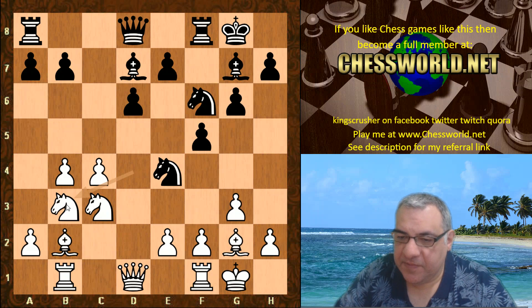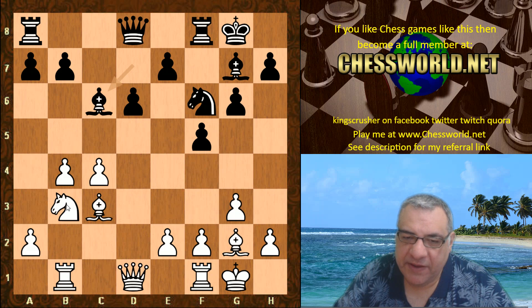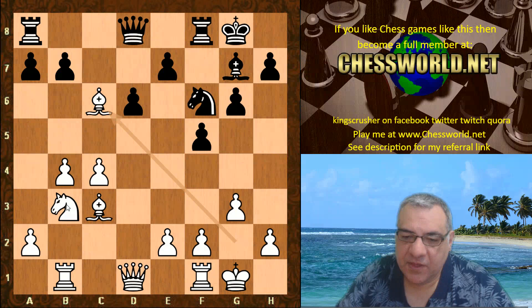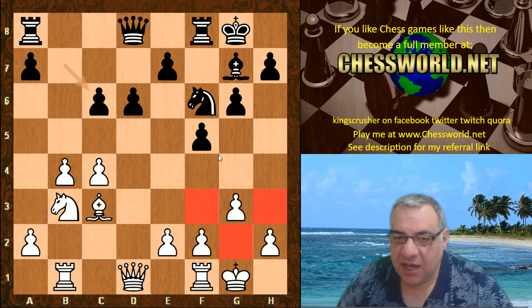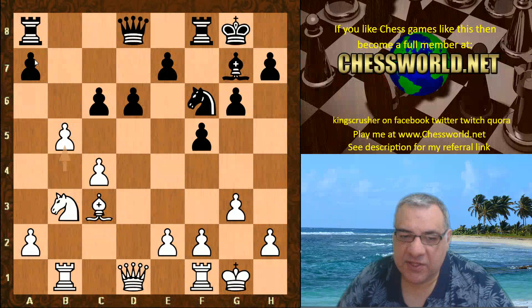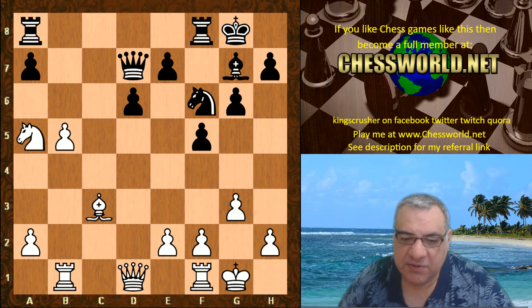Knight b3, Knight takes c3, Bishop takes, Bishop c6 — you might find this a little surprising, but Bishop takes c6. This potentially leaves weaknesses around, but black is not in a great position to exploit these weaknesses at the moment. We have b5, and in fact white is focused on getting a pawn majority on the queenside. We have Queen d7, Knight a5, cxc — a two-to-one pawn majority.